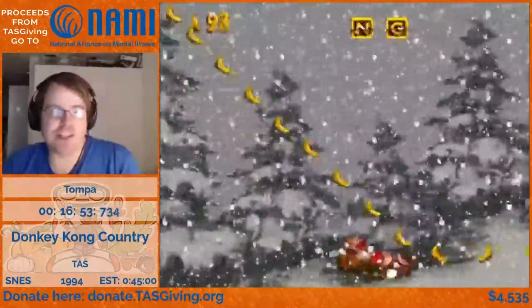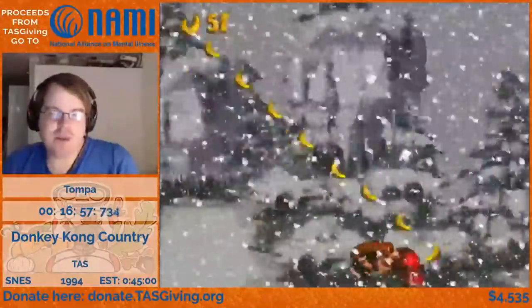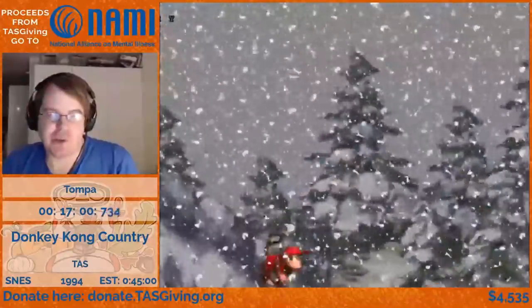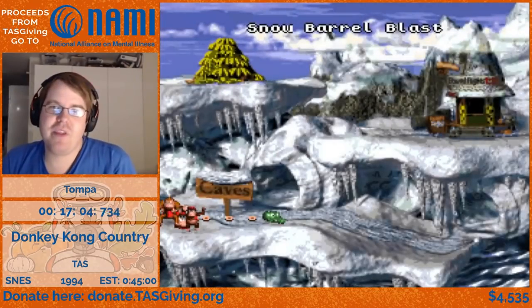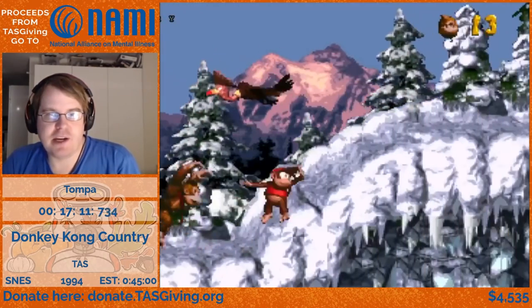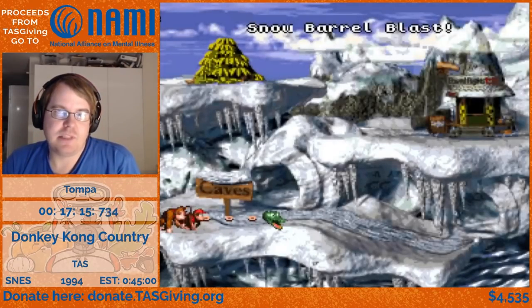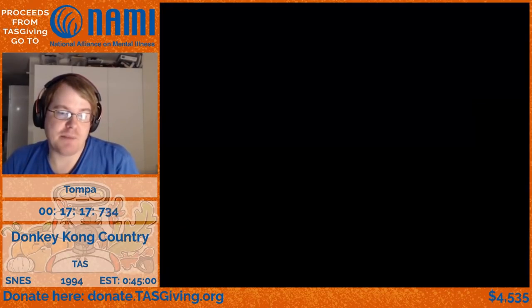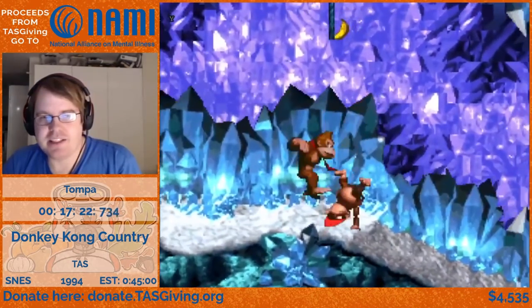On some bonuses when you exit, there's no barrel that shoots you out — like this one, you just fall straight down. That can be scary; if you hold left and right you can actually die falling into the void. I re-enter to finish the last barrel. The reason I didn't take this bonus at the same time is that you can skip it because it's a quite slow bonus, and it saves some time.